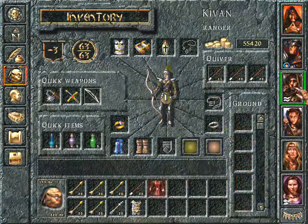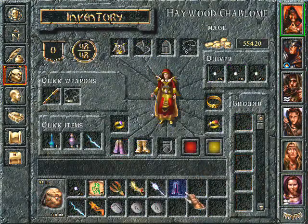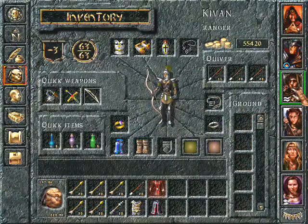I think you could carry some more items. Can you identify that? Cloak of Protection plus one. We already know that nobody can use that.